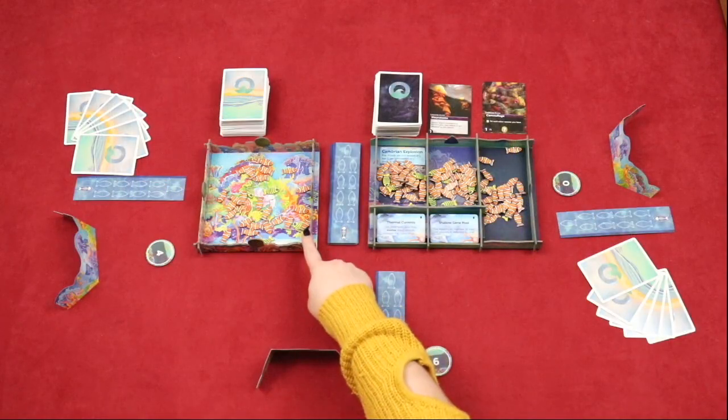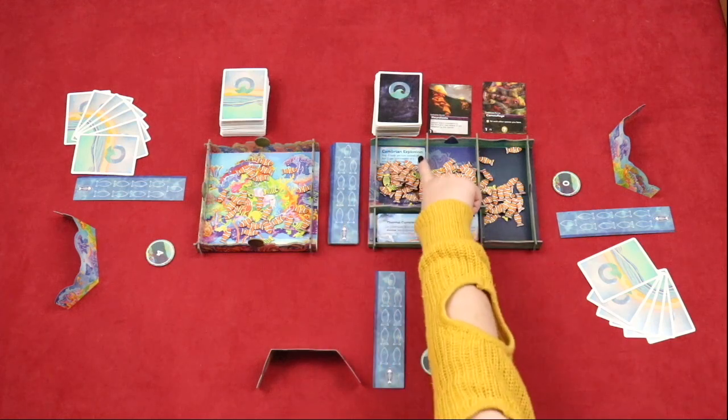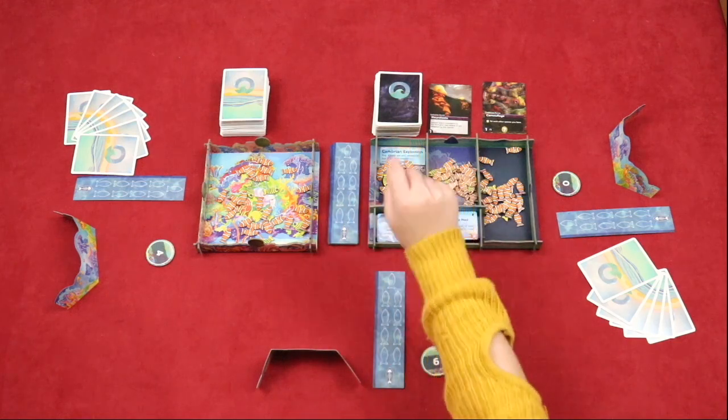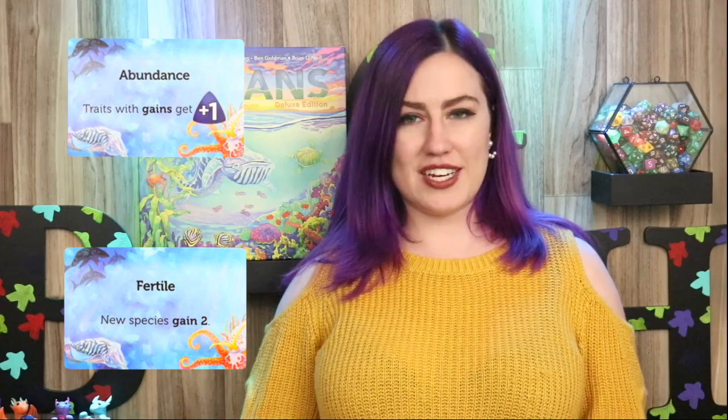Oceans has two ways to play. If you've never played before, it's suggested to play with the Reef variant. Otherwise, add in the deep. Place the Reef in the center of the table and place the Species Board in a stack next to it. Place the Cambrian Explosion card in the first Ocean Zone. Shuffle the Scenario cards and randomly place one on each of the shelves. If you are playing the Reef variant, use the Reef variant side of the Cambrian Explosion card and the Abundance and Fertile Scenario cards.